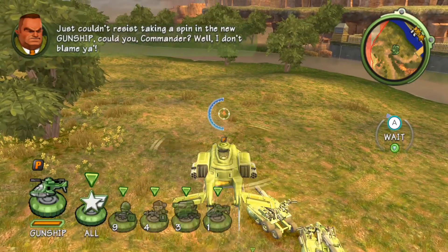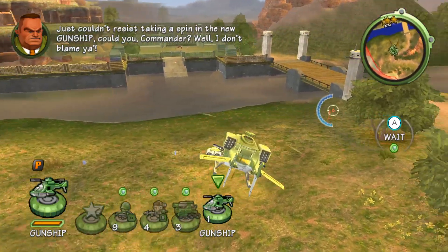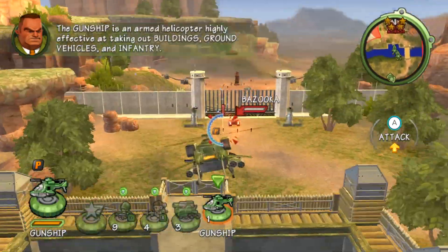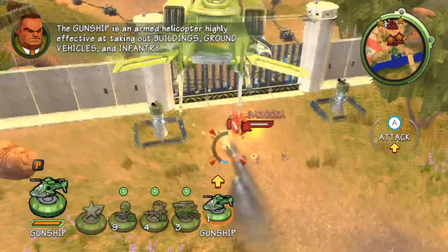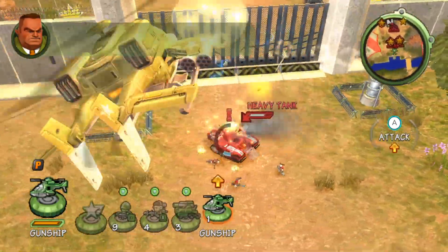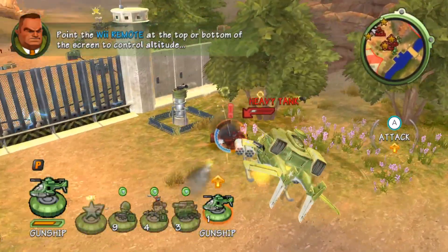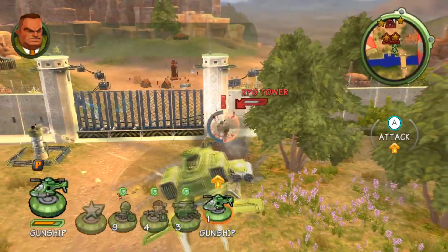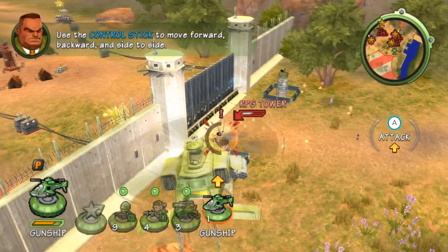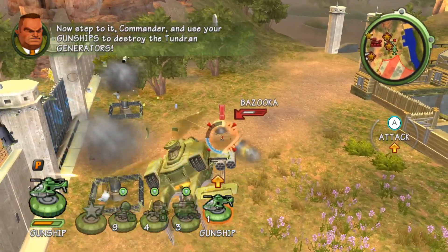You just couldn't resist taking a spin in the new gunship, could you, Commander? Well, I don't blame you. The gunship is an armed helicopter, highly effective at taking out buildings, ground vehicles, and infantry. Use the remote at the top or bottom of the screen to control altitude. Use the control stick to move forward, backward, and side to side. Now step up, Commander, and use your gunships to destroy the Tundran generator.